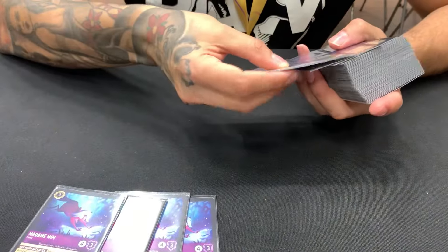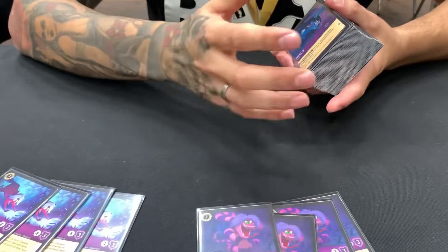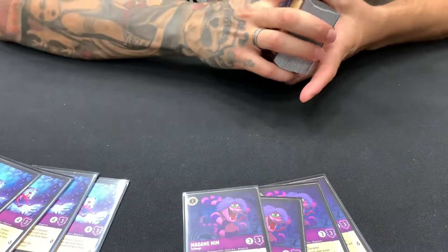And next we have the Snake. I almost use it just in combination with the Rabbit, and sometimes you can bounce the Medusa to fill more of your opening cards.